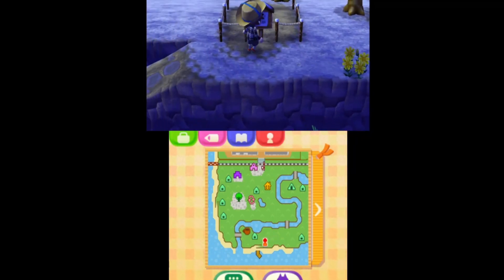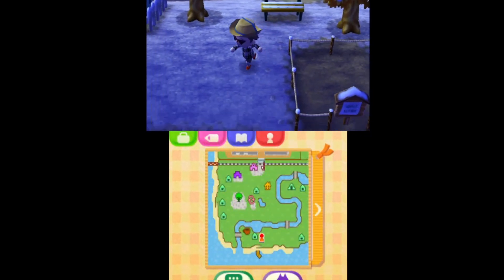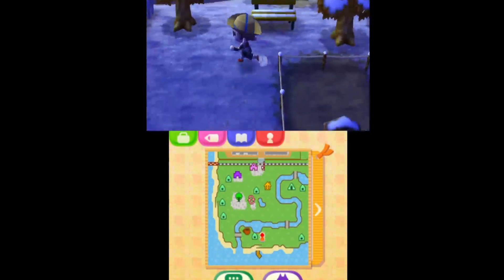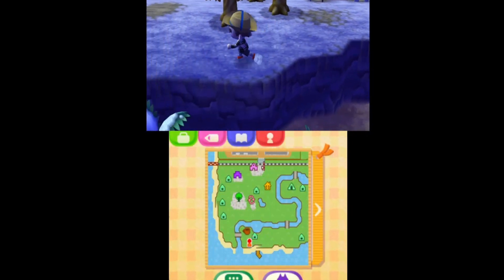Over here a new house is being made for Flo. Before Flo's house, this bench looks so much better — but now it doesn't. Whose house is this? This is Nibble's house, so that's a good location.